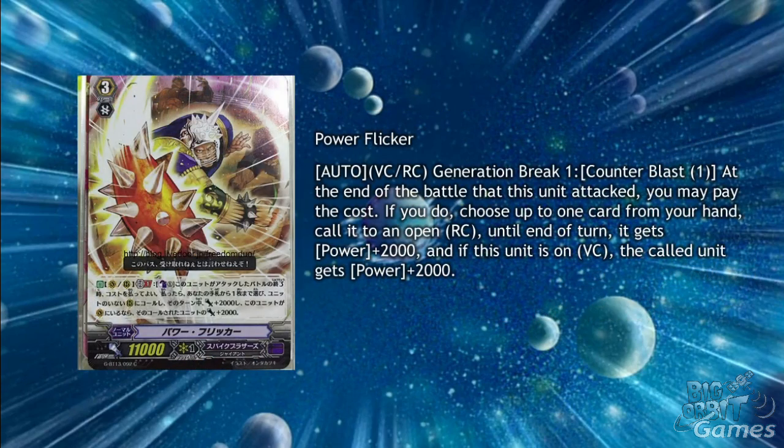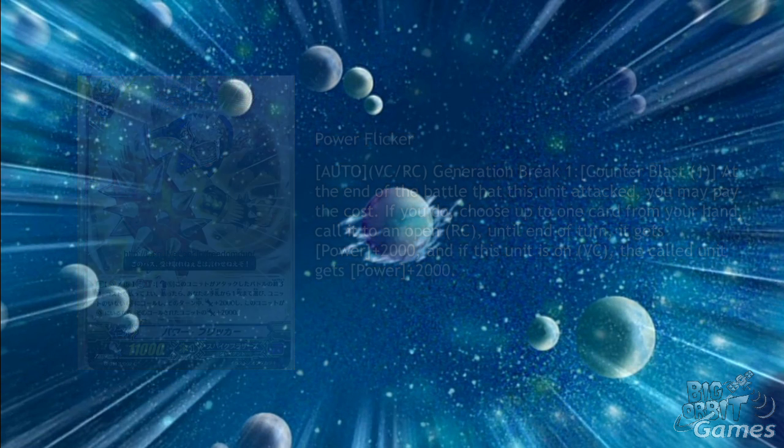Power Flicker is a Grade 3 with Auto, Vanguard Circle, Rearguard Circle, Generation Break 1, Counter Blast 1. At the end of the battle that this unit attacked, you may pay the cost. If you do, choose up to one card from your hand, call it to open Rearguard Circle; until the end of the turn it gets plus 2000 power, and if this unit is on Vanguard Circle, the called unit gets plus 2000 power. Calling Axe Diver can actually give you two more attacks, as Axe Diver can essentially re-stand Power Flicker back up.